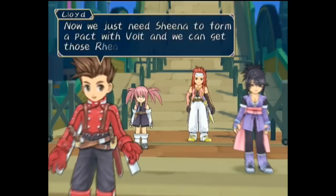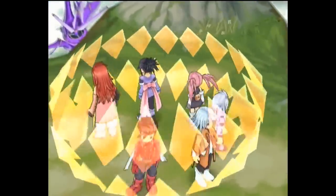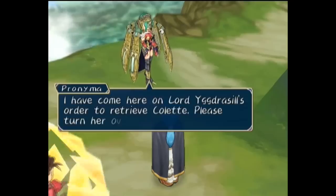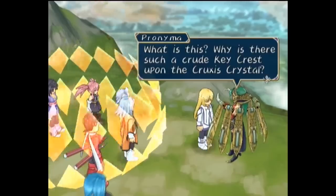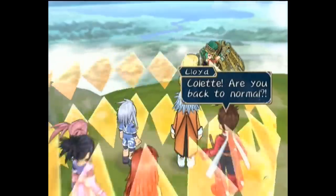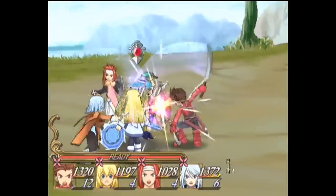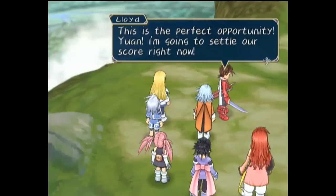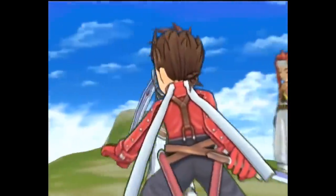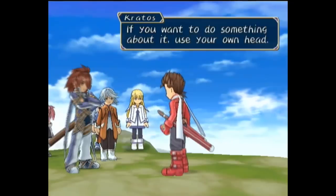Thinking to power up the Rheairds with the power of the spirit Volt, they move to secure their vehicles first, but the blue-haired man named Yuan traps them. Pronyma makes her entrance on specific orders to collect Colette, though as she moves to remove Lloyd's keycrest, Colette suddenly speaks up and acts like normal again. The group cheers her sudden recovery, and she frees them as they clash immediately with Pronyma and defeat her. In the same momentum they move to strike down Yuan, but Kratos interjects and blocks the blow. He informs Yuan of Yggrasil's intent, leaves Colette alone for now, and reminds Lloyd of how futile his path is while urging him to think of a new approach.